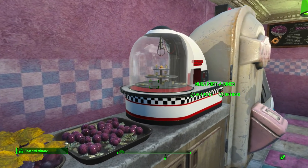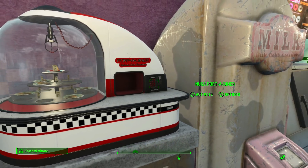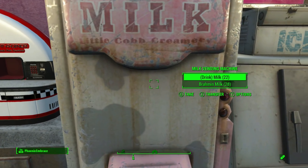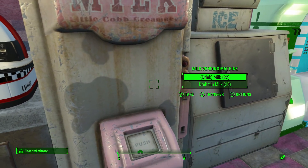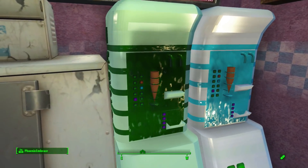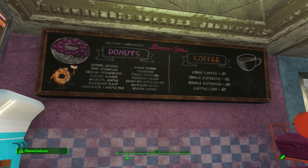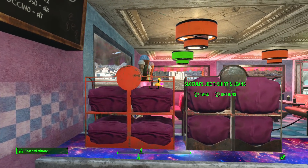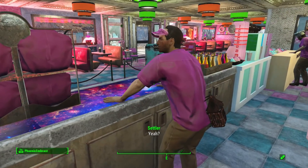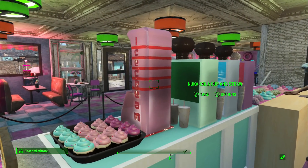Here is the perfectly preserved pie machine — a Ported Diner piece — I just shrunk that down and slapped it on top. We've got milk from the Commonwealth Pizza mod and also Brahmin milk from the Creation Club donut mod, so two different kinds of milk. Here are the other two ice cream machines — green and blue — but all three colors house all three flavors: mint, blue raspberry, and strawberry, so it doesn't matter which one you build.